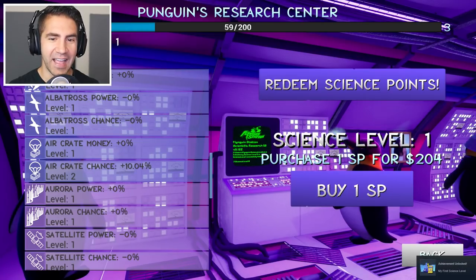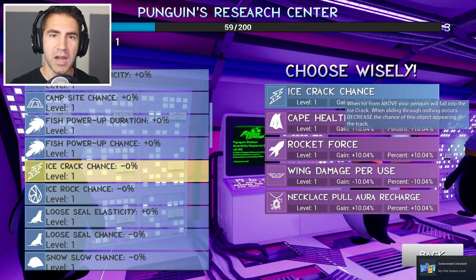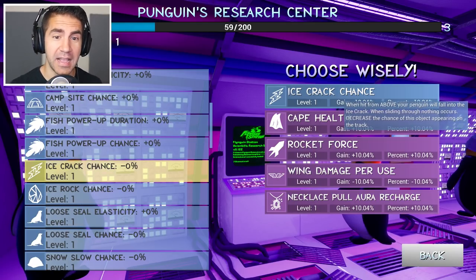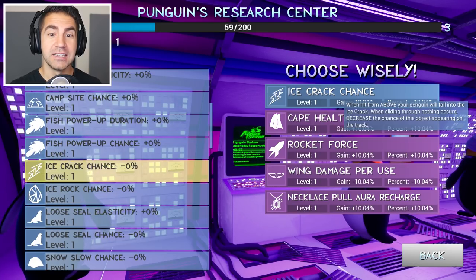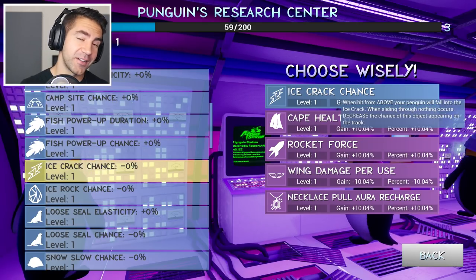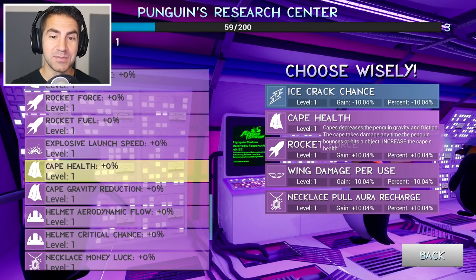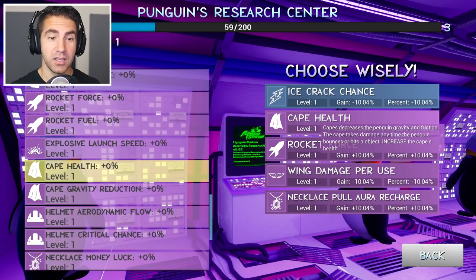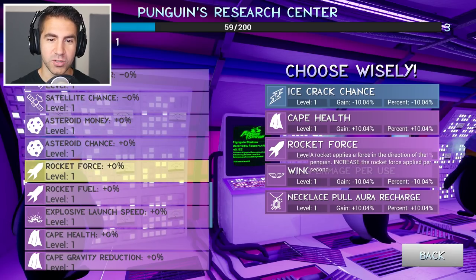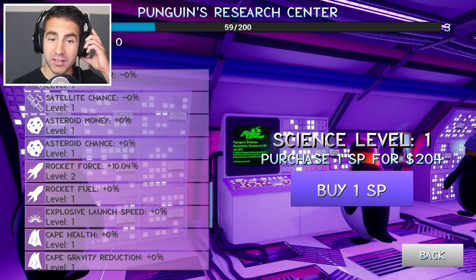Achievement unlocked — my first science level. Redeem science points. Ice crack chance — when hit from above, your penguin will fall into the ice crack. Decrease the chance of this object appearing. So cracks can take away from our run. Cape health — capes decrease the penguin gravity and friction; the cape takes damage anytime the penguin bounces or hits an object; increase the cape's health. Rocket force — a rocket applies a force in the direction of the penguin; increase the rocket force applied per second. Can I get a rocket? I think I just got a rocket!